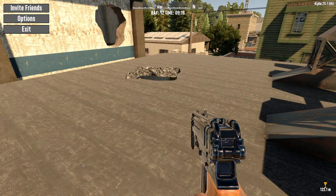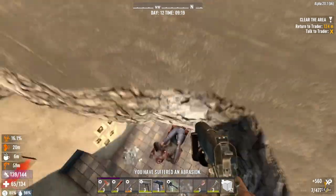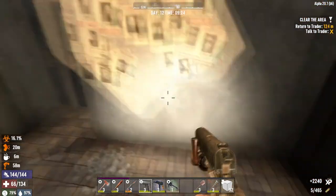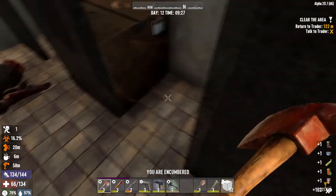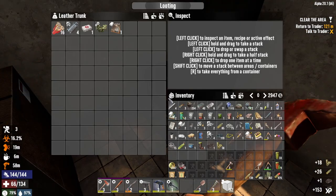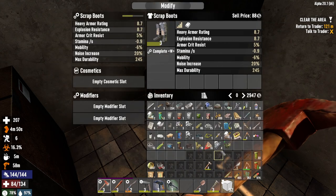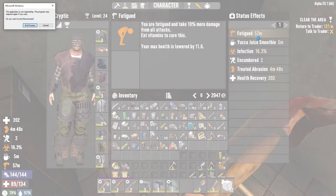Hold on, someone's at my door. Alright, we're just gonna drop in and go ham. Loot room - easy as pie. Probably should have eaten some looting candy but I didn't and I don't care. We got another infection and we're fatigued, and the game locked up again - it just doesn't like being messed with.